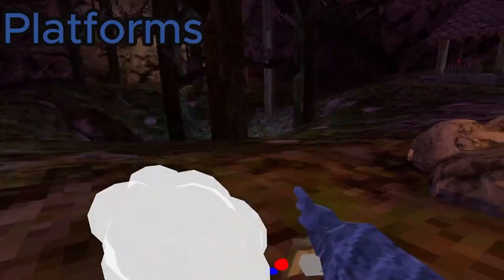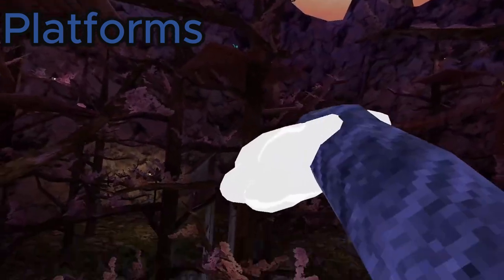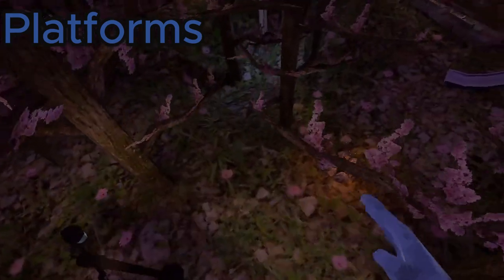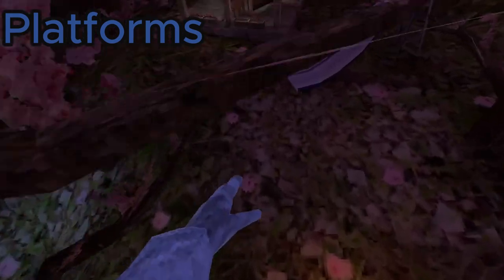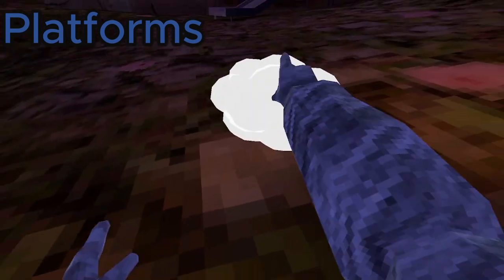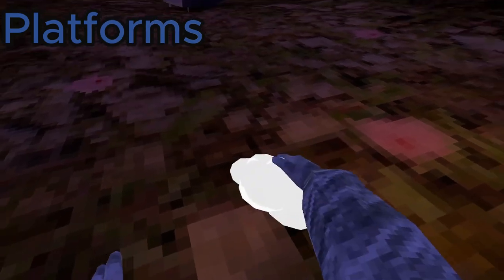Next up is Platforms. As you can see, there are clouds — I think this mod menu was made right after clouds came out, the old clouds. These clouds are invisible to other players and they're not sticky, so you can't really get stuck in them.